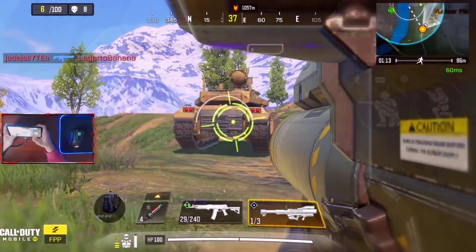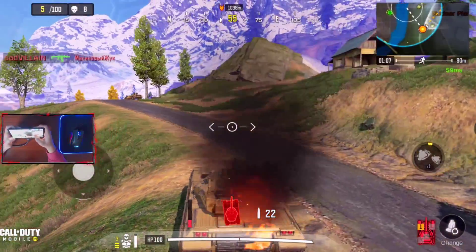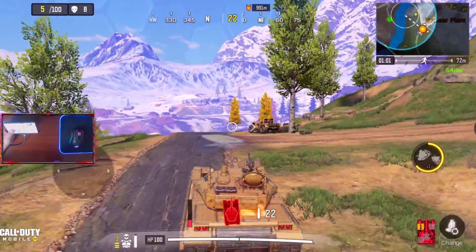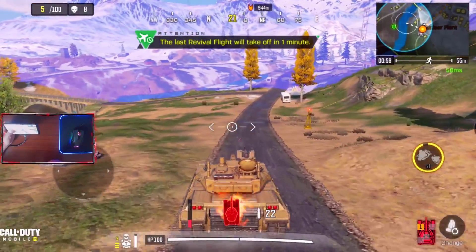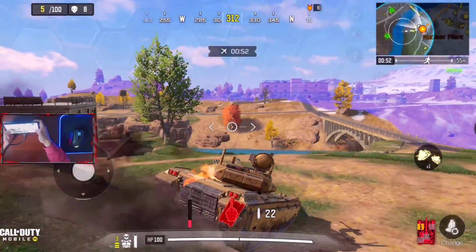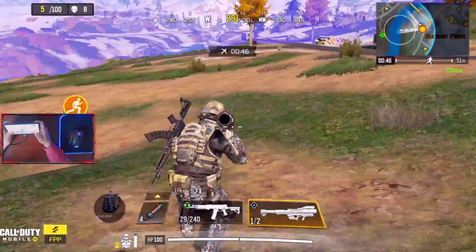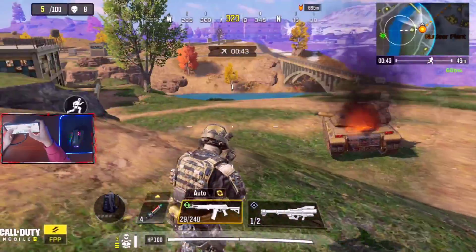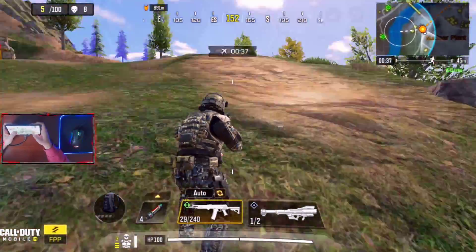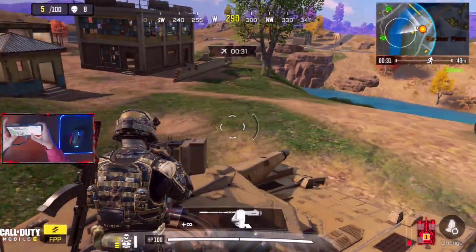I wonder if there's a weak spot on the tank. Shot at it from the back there — whoa, I think there might be a weak spot in the tank. That back area might be new. I'd say that shot did a lot more damage to the tank compared to others. I'm not sure I want to completely blow up the tank right now. At least shooting at the tank, it seems like there might be a weak spot — it looks like the ventilation system on the back.